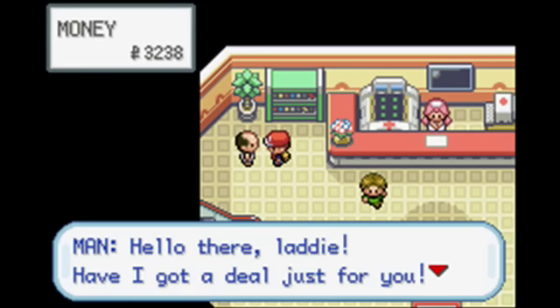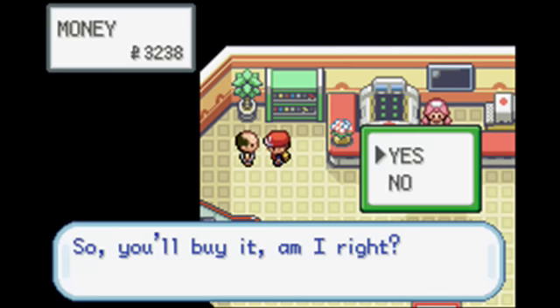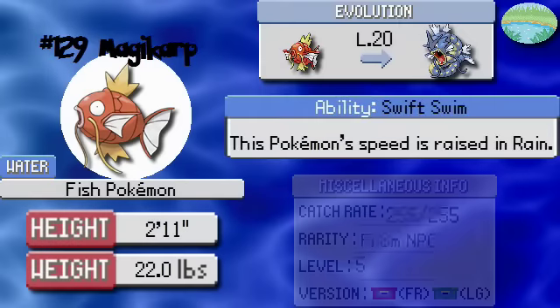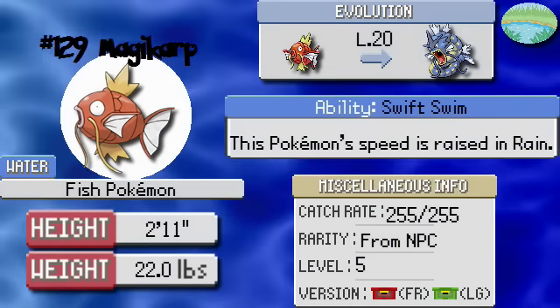What's this guy got to say? Hello there, laddie! Have I got a deal just for you? I'll let you have a secret Pokemon, a Magikarp, for just 500 Poké Dollars. No! Magikarp isn't a terrible Pokemon — when you get it, it knows Splash, which... actually doesn't do anything. It doesn't learn a useful move until level 15, which is Tackle. The only way to train it effectively is to send it out, switch to something else, and let that Pokemon beat the opponent so Magikarp gets half the experience. But if you can somehow get it to level 20 when it evolves into Gyarados, you'll get a really strong offensive Pokemon, and it evolves pretty early, so that's a definite plus.